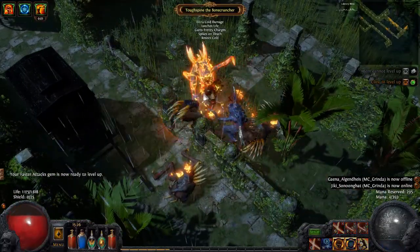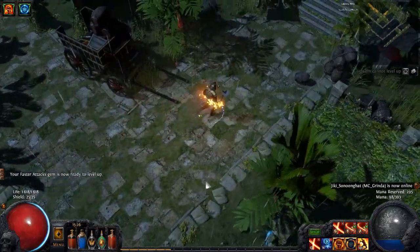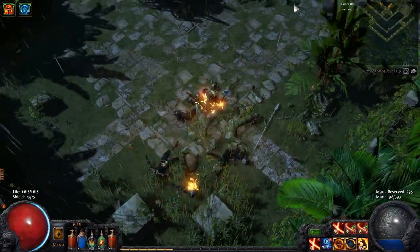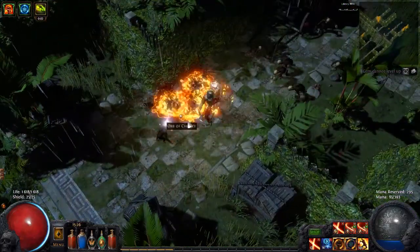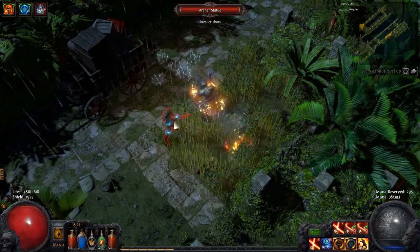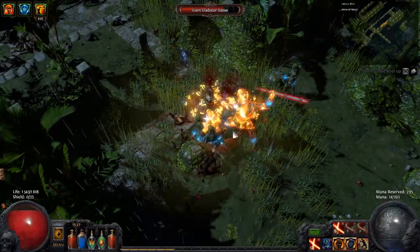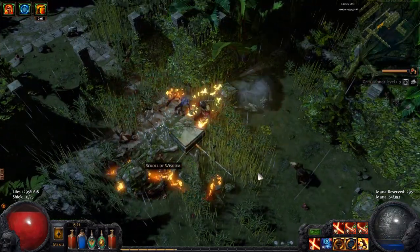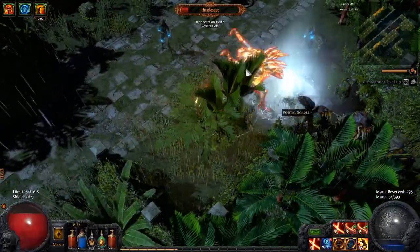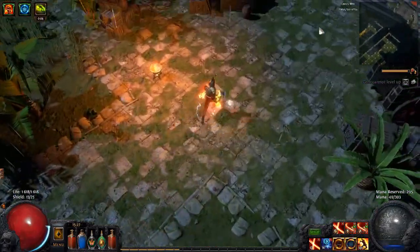The best way to find the area we're looking for is just to follow this road here. They've made it much easier than it was before - you used to need to search around a lot more to find it. Not even I am going to go the wrong way here, because I know the Sceptre of God is always on this road. Also, sorry about that sound in the background - it's just my mother cleaning up our house a little bit. That's the unique enemy for this area - very annoying. Pretty much killing everything so fast I don't even have a chance.